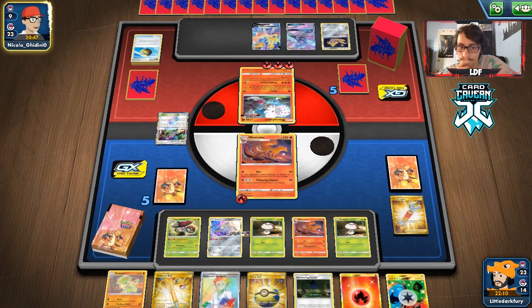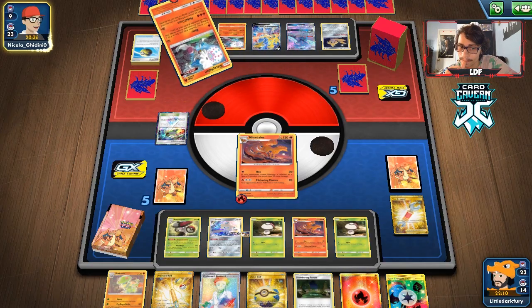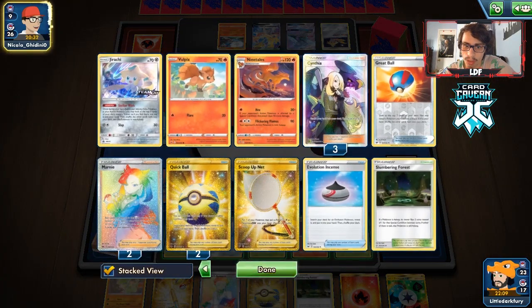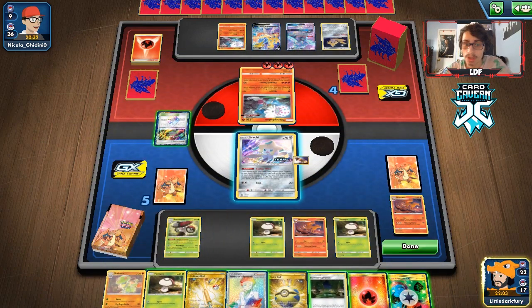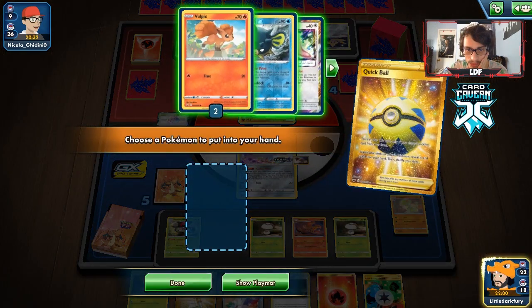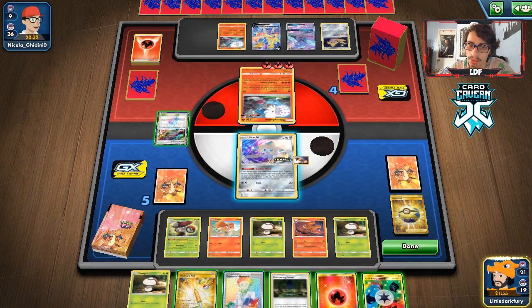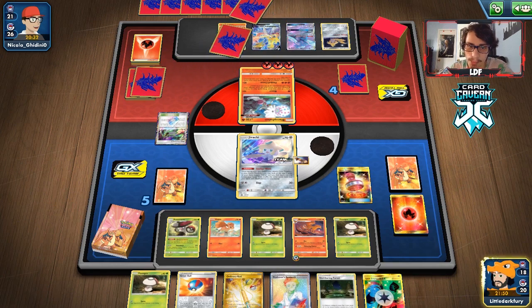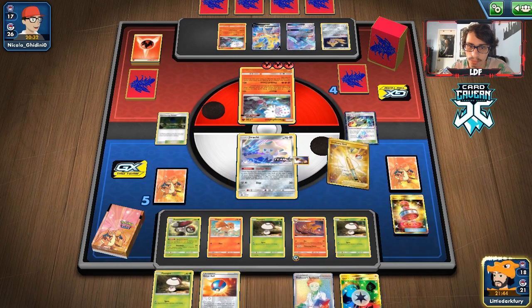We're going to Quick Ball for Vulpix. There's a chance we don't find Scoop Up Net though. Drawing Fungus — we have to get rid of it to go for Vulpix. We do have Quillfish as another single-prize attacker. Playing the Reset Stamp — bumping their Stadium, that's good. We'll play Ordinary Rod and then Research. There's the Net — nice! Taking the Pokecomm and Quick Ball. Might just attack with Quillfish next turn.